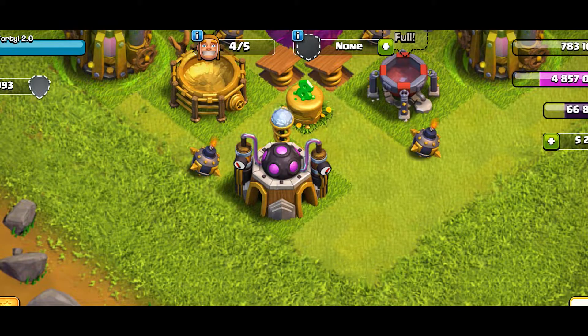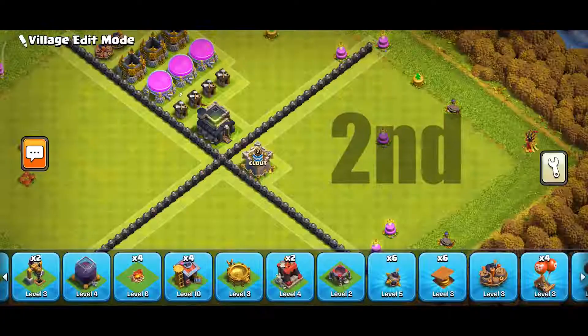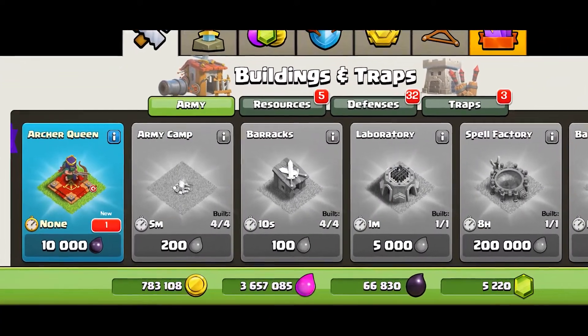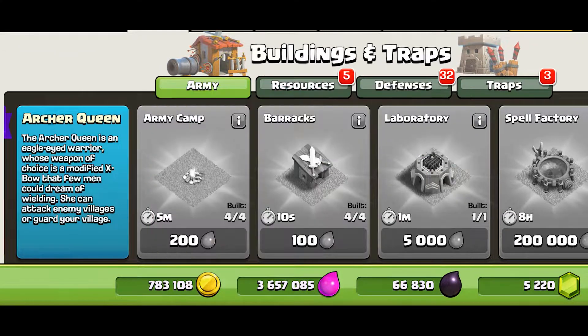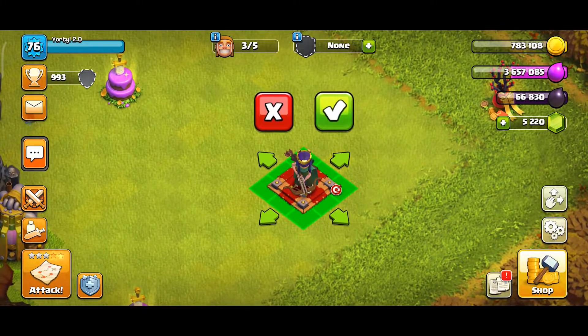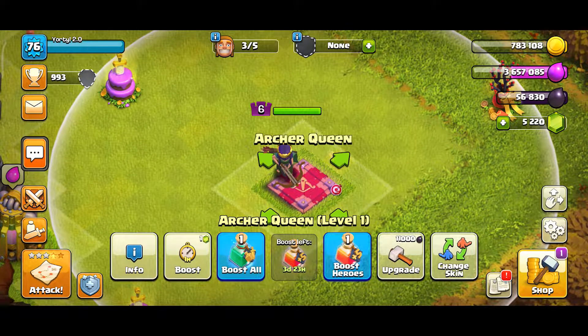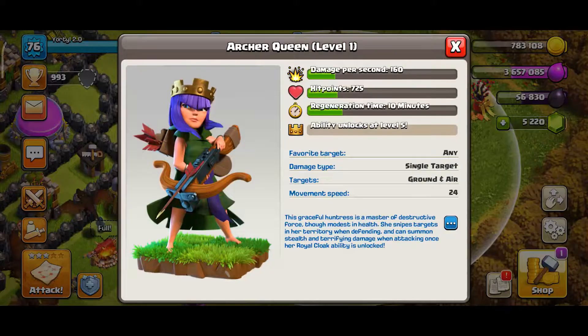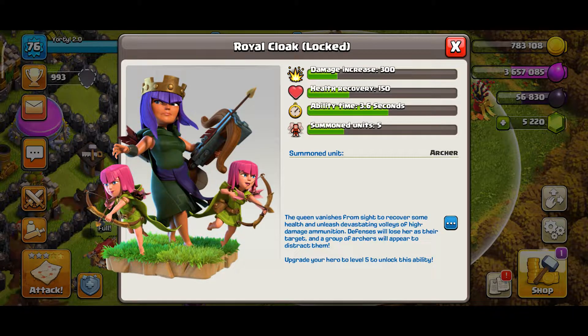After that, the next thing should be the lab to unlock new levels for your troops. Now you can place the other hero of Town Hall 9 — the Archer Queen. This hero is one of the strongest defensive and offensive options out there. As soon as you drop her, you should aim to take her to level 5 by allotting one builder only to her and unlocking her ability in the process. This makes the Queen much stronger.